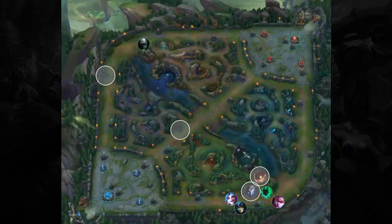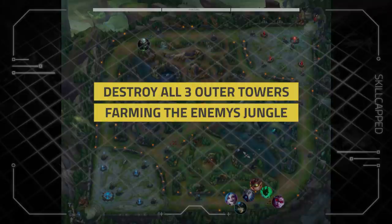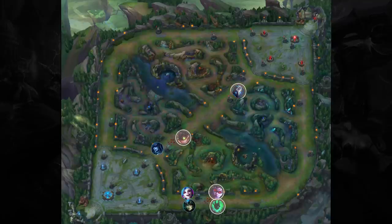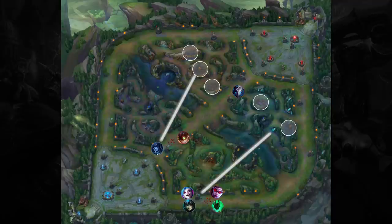This creates a domino effect where we go one by one taking each turret. Once we do this, we then move to our second mission: farming the enemy's jungle. When all the outer towers are down, it often results in your laners being more pushed up. This is one of the most common ways players throw their leads, so listen carefully.